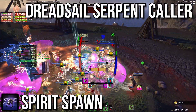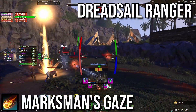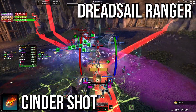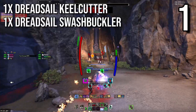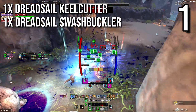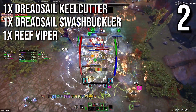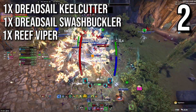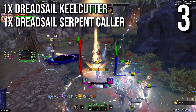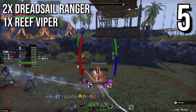The Viper also has to be taunted but it's not as high priority as the Crab. Dreadsail Ranger: they will channel an attack targeting multiple players that has to be interrupted. Fiery Lines will target four people and they have to spread out to avoid overlap. In the first trash pack you'll encounter a Killcutter and a Swashbuckler with some small adds. The next pack is similar: Killcutter, Swashbuckler, Reef Viper and small adds. Third pack is a Killcutter, Serpentcaller and small adds. Fourth pack is just two Swashbucklers. The last trash pack is two Rangers, a Reef Viper and small adds.